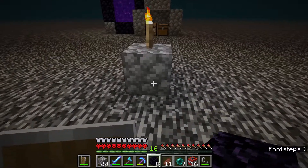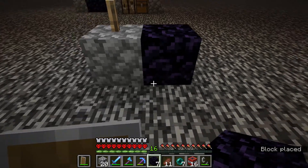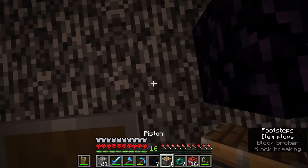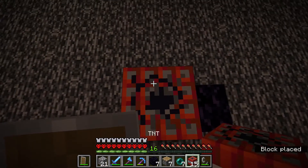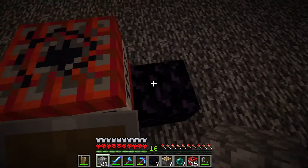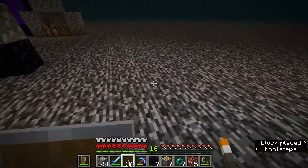To build this — if I want to break the bedrock below this cobblestone — place an obsidian beside it, just touching it. Then take a piston, go on top of the bedrock you want to break, put the piston facing up, and a TNT on top of that. After that, put another building block on top of the obsidian.